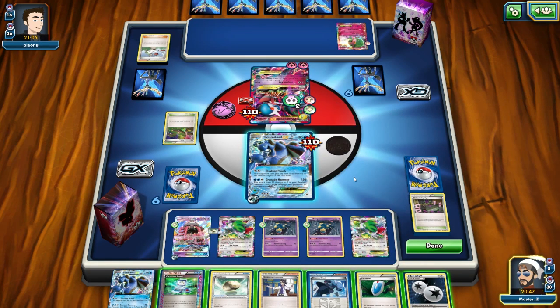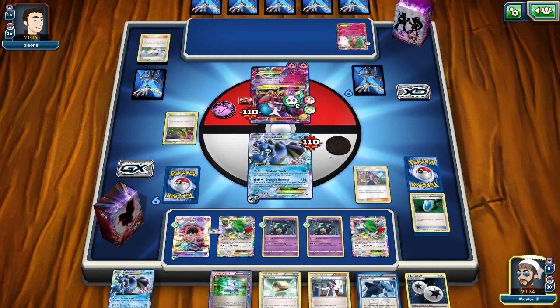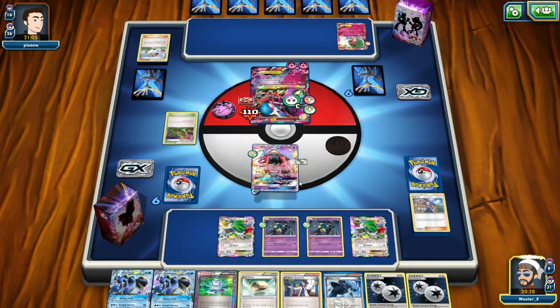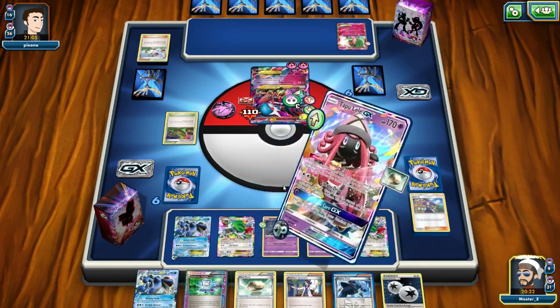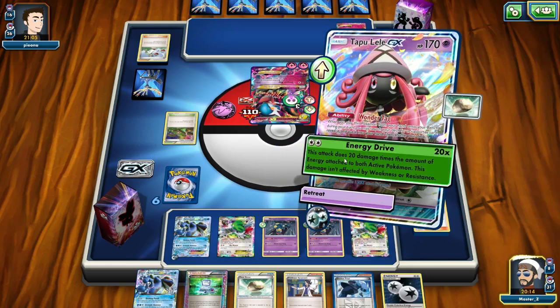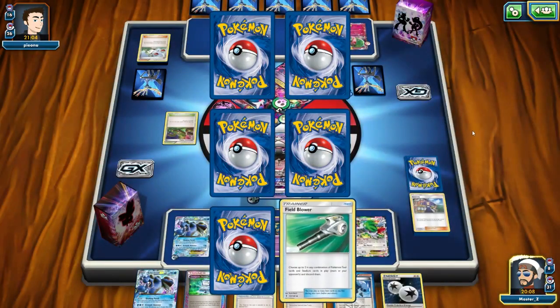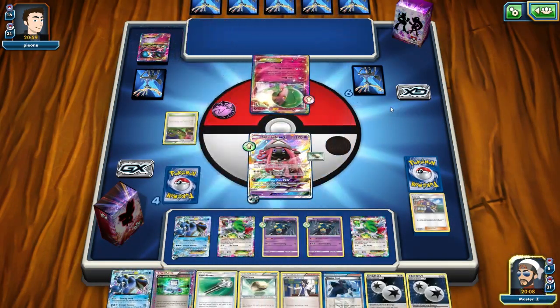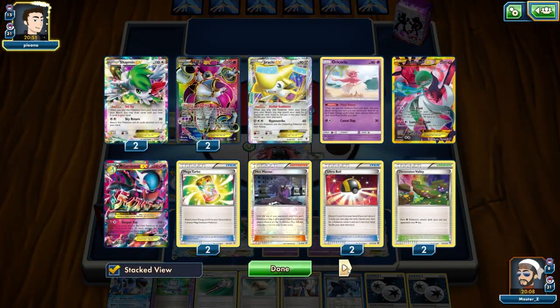I'm really putting pressure on my opponent — he can't play items, so he can't use Mega Turbo, VS Seeker, Super Rod, or Gardevoir Spirit Links. I'm going to bring up Topolele this time. I see an opening to get a really quick knockout because after the poison damage — thanks to Seviper — that is still a knockout. I use Energy Drive: it does 80, plus 30 more from the poison and Seviper. That's a knockout. At this point, all he has is a lone Gardevoir — he can play items again since I used Topolele instead of Seismitoad, which is the drawback, but getting rid of that threat was the right play.